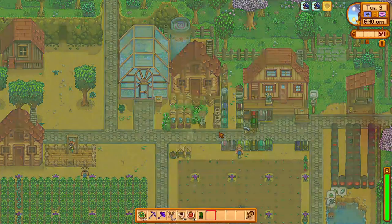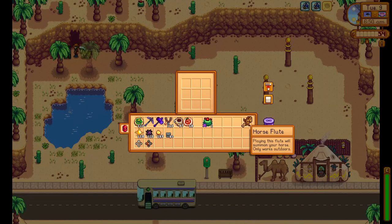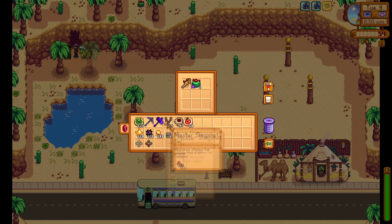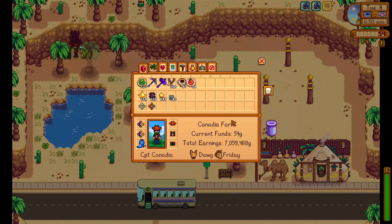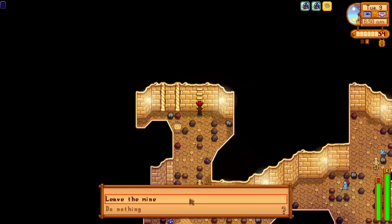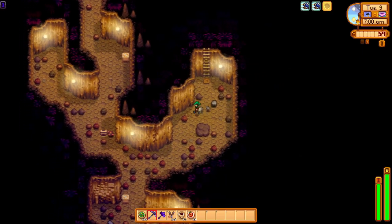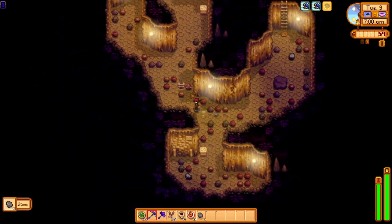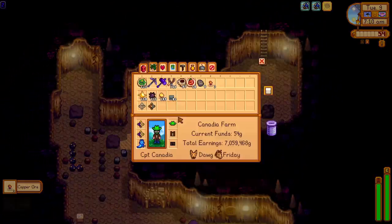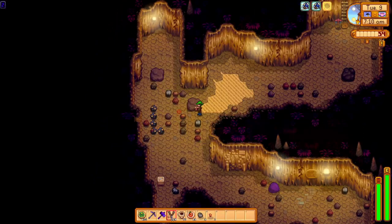After making sure we have everything we need, we warp to the desert and head up by Skull Cavern and place that Junimo chest right outside its entrance. Having this here will be extremely useful, as we can drop off any items in our inventory that we want to keep but not bring into Skull Cavern. The best example — and something we will always want to drop off — is the horse flute, since we always want to bring it to the desert for the speed boost but not actually into Skull Cavern, so being able to drop it off frees up an inventory slot. Inventory slots are very precious in Skull Cavern, as so many different items fill up our inventory, so every slot really matters.